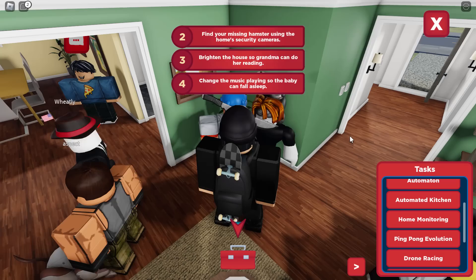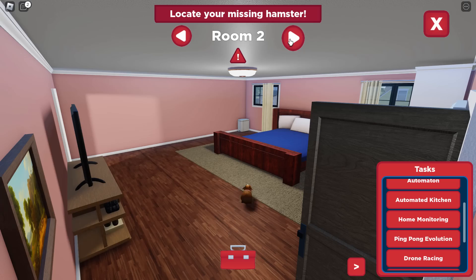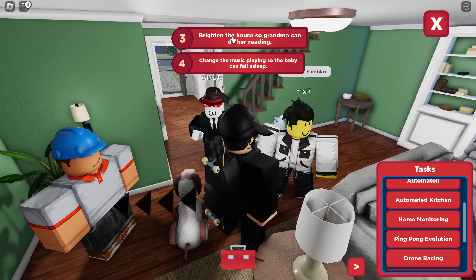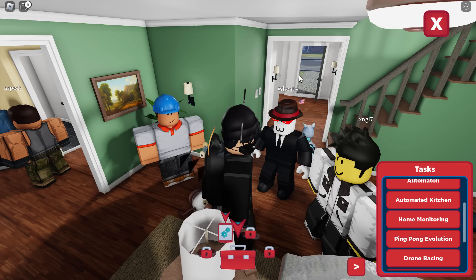Amazing job. Find your missing hamster — let's go and do that. Where's the missing hamster? Can we find him using something in the toolbox? There he is. You're missing easy room — he's flying all over the place, going nuts. What have they been feeding this hamster? You just click on the thing and then you find it — we don't actually have to walk upstairs. Third, brighten your house so grandma can do her reading. Let's close off this and go to brighten the house. And we also need to change the music so our baby can fall asleep.